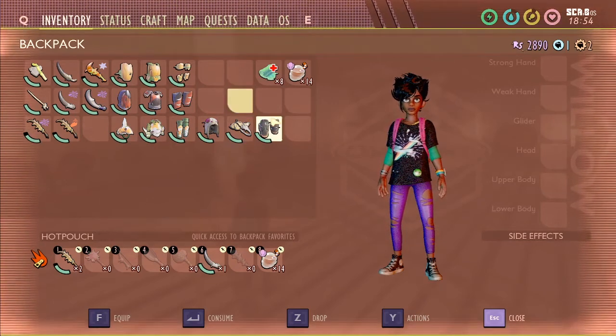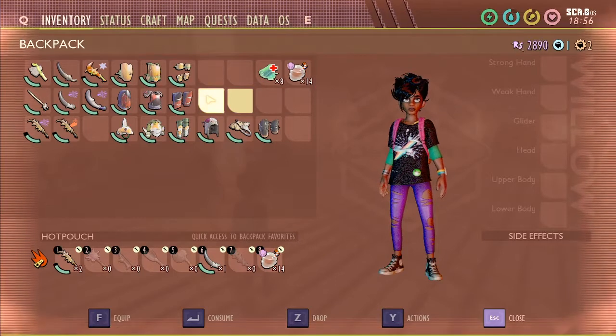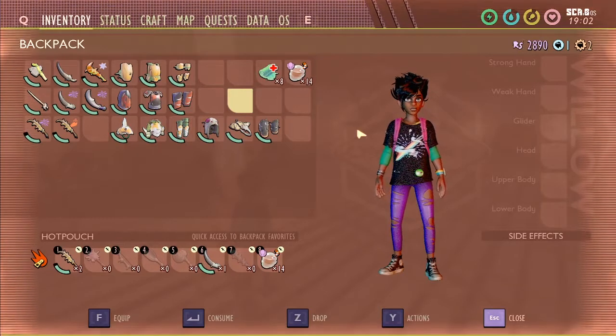Hey guys, Althasiwo here. Today I'm doing a new series where I do extensive combat guides for every type of enemy in Grounded, or at least every enemy you have to worry about. I'm going to start it off with a very common enemy that everyone has problems with, which is wolf spiders.